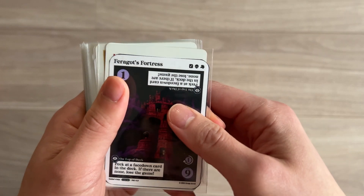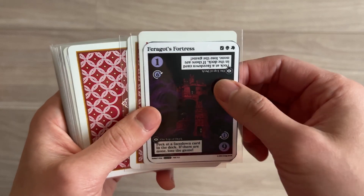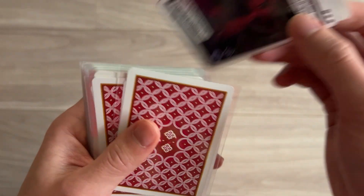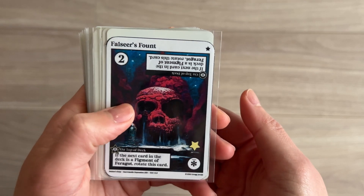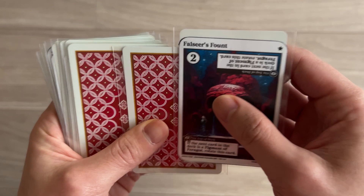Theragat's Fortress - peek at a face-down card in the deck; if there are none, you lose the game. Let's see what's going to be - Falseer's Fount. This will go with a one so we can reveal Falseer's Fount. If the next card in the deck is a Figment of Faragat, rotate this card. No. One, two.